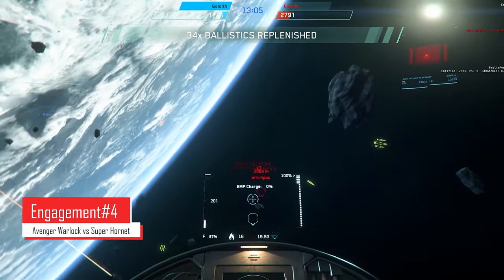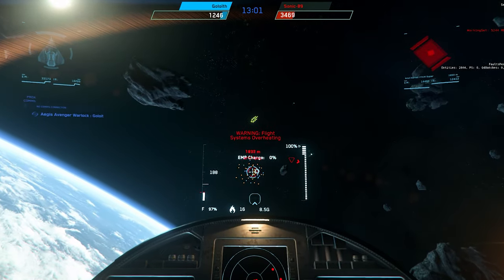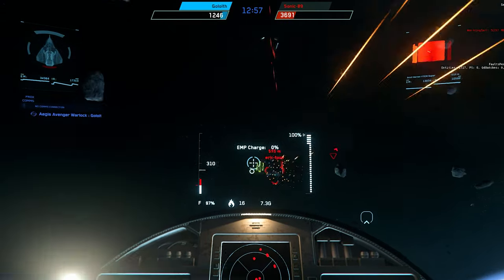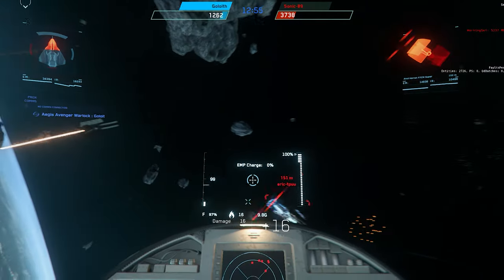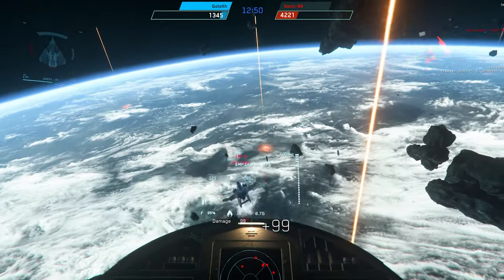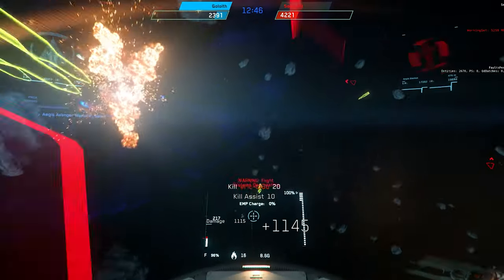Next I'm engaging a Super Hornet that's pushing in against me. I'm burning towards him too, letting him step into the pocket, doing a side strafe, then pushing hard again and tilting to get that angle and hit the profile. I'm pounding him in the face, his front shield is already gone, and he pops.